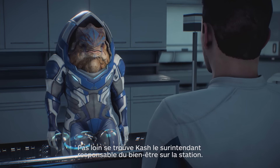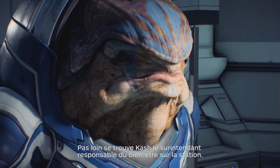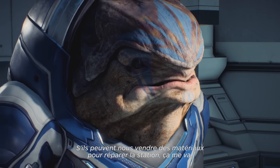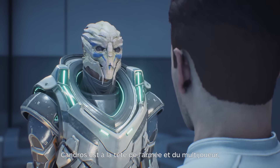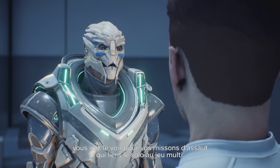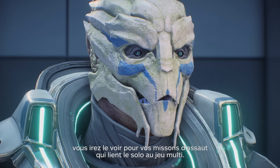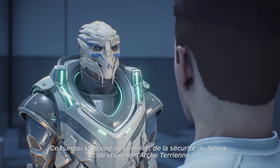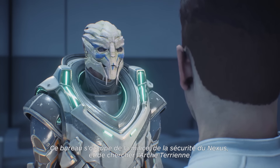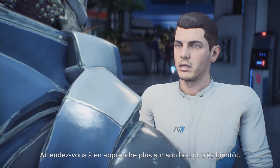Nearby we can find Kesh, the superintendent responsible for the physical well-being of the station. "If they can trade us materials that'll help fix the Nexus, I'm good with it." Kandros is the head of military and multiplayer, and will be your go-to for strike team missions, which are your single player and multiplayer tie-in. Welcome to Militia HQ — excuse the mess. This office fields militia work, Nexus security, and looking for the Tyrion Ark. Expect to learn a lot more about his job soon.